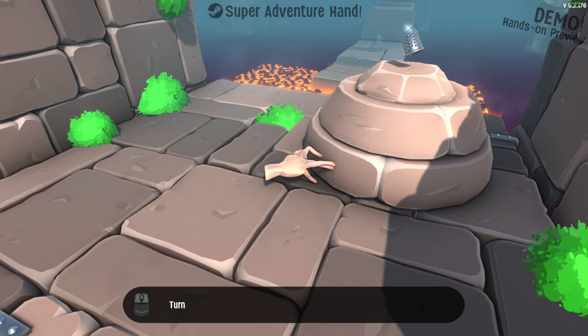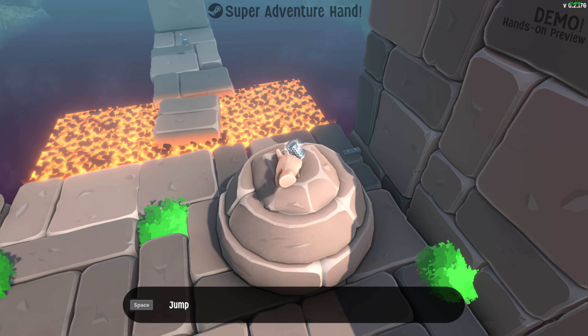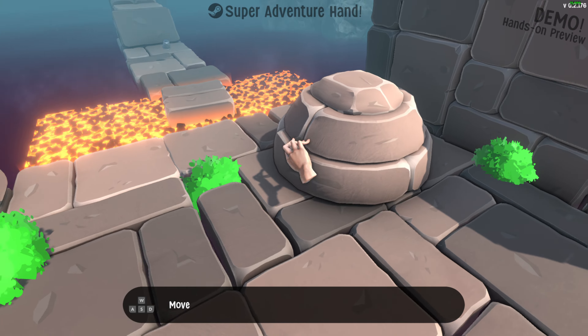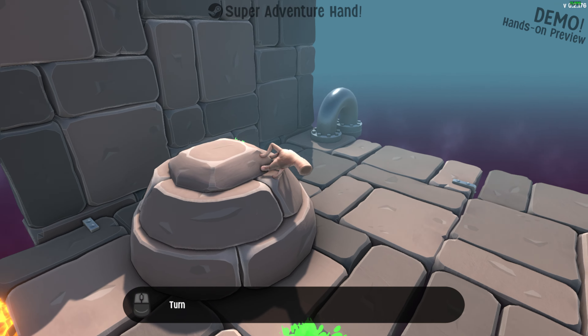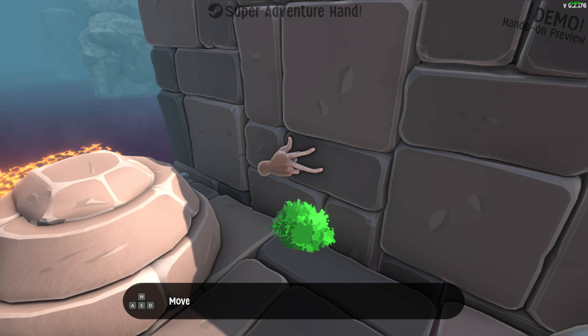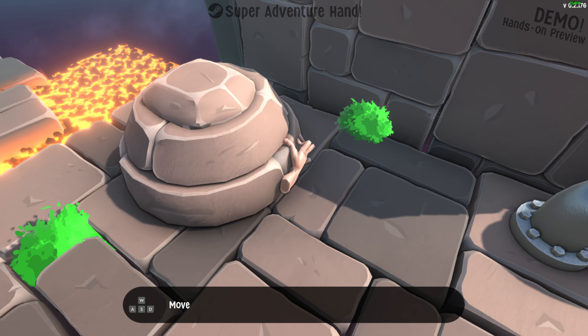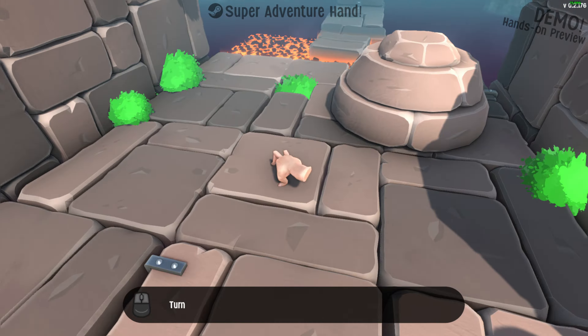So that's how we jump, that's how we turn. Is this a collectible? Oh, we are actually like a freaking spider — you can stick to walls! It's spider-man hand!